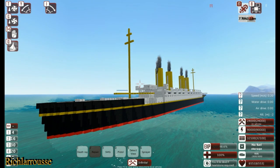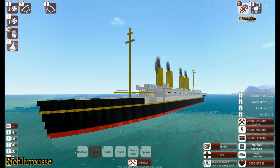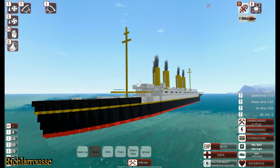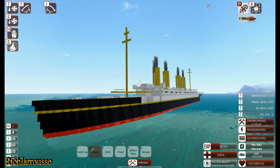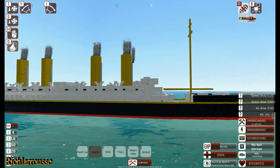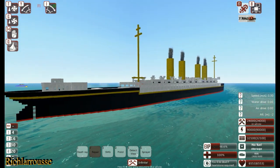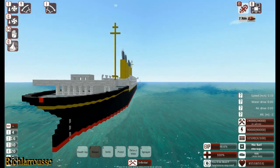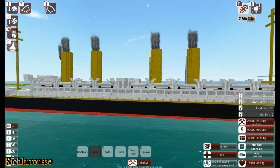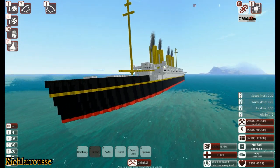Evening everybody, Rich here, back for another From the Depths Sinking Ship video. This is sinking the SS Kaiser Wilhelm der Grosse, one of four funneled ocean liners — one of the first four stackers to be built of Imperial Germany. It was either the end of the 19th century or the very beginning of the 20th century these ships were built. This is one that I created originally in Minecraft, I have done the tutorial for it, and I converted it to From the Depths, and here it is today.